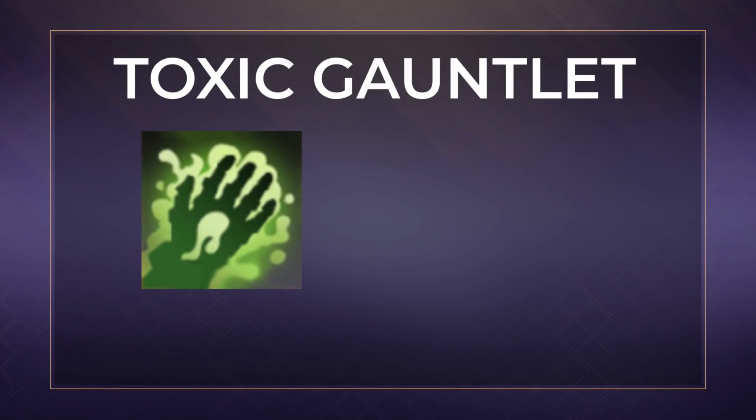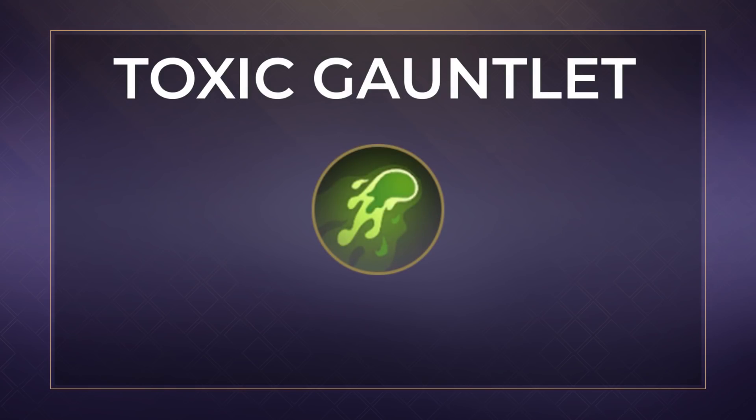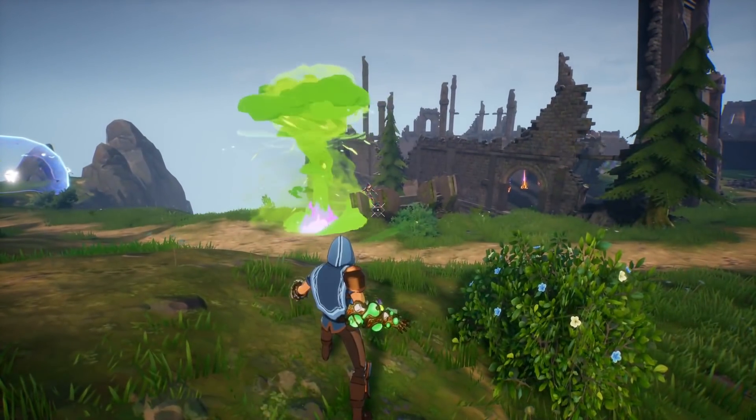The toxic gauntlet can be compared to a shotgun and focuses on close range combat, and can also be used to poke your opponents from distance with minimal effect. The primary spell Toxic Spray shoots multiple streams of toxic which deals damage based on the amount of projectiles hit. Any toxic damage to an opponent also applies corrosion which deals damage over time to armor only.